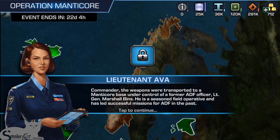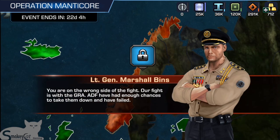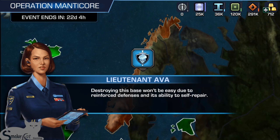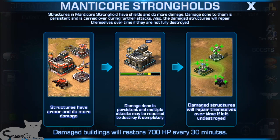Lieutenant General Morrison Binns is a seasoned field operative and he has set up a highly fortified defense in Ewing Kidding. I'm doing it as an HQ-10 and it was really tough. This is General Binns — he's with the Manticore group and you're going to be facing him with no mercy. Structures have armor and the damage done is persistent across multiple attacks, which is really cool.